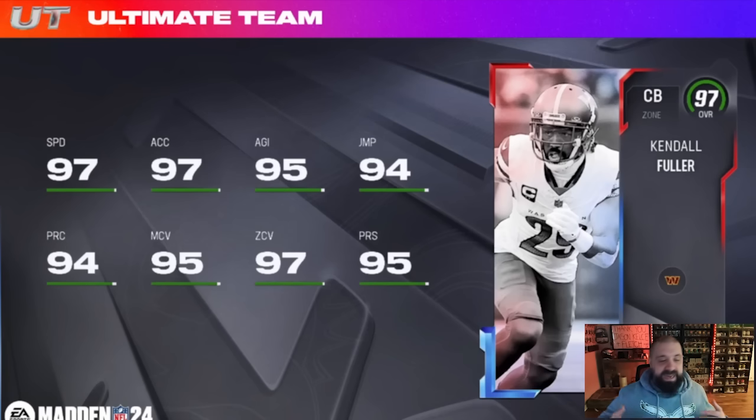As a 97 overall, this is a pretty good looking card — 97 speed, 95 man, 97 zone, press agility, jumping, play recognition all pretty solid. He is only 5'11 so he makes the perfect slot cornerback. Abilities-wise, he gets flat zone KO and pick artist for zero AP, unfortunately in the same bucket so you have to pick one or the other. The discounted bucket gives short, mid, or deep route knockout for one AP. Both zone and man coverage defenses can use this card well.